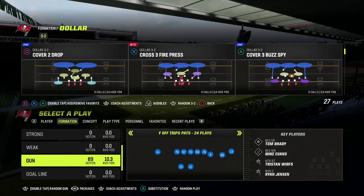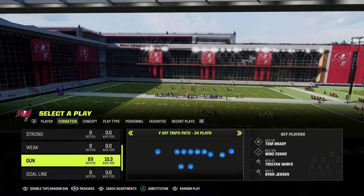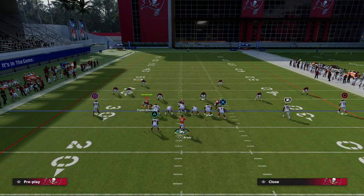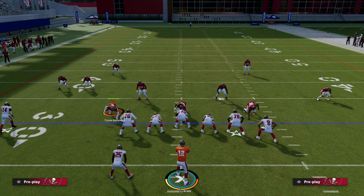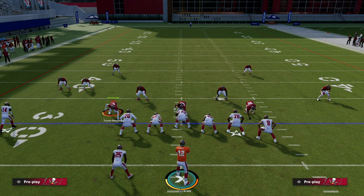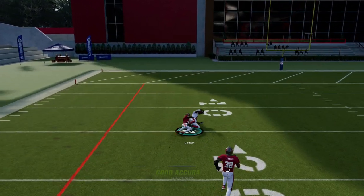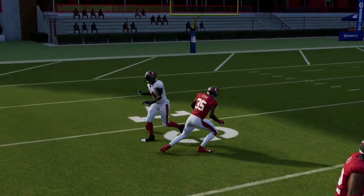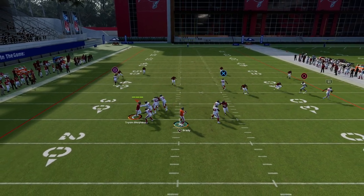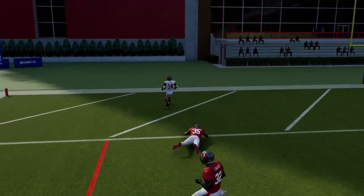We're going to start with Cover 4 Drop. I do have match coverage on for zone because it actually makes the zones play better. Cover 4 Drop is still a spot-drop zone coverage — it's not necessarily a match coverage. Here's my basic setup: just block the running back, put the left side slot on a flat, and then put this guy on the in route. Very simple — basically running Y Cross. What you'll see with this fade route is sometimes we get this really glitchy animation where he bumps into the defender and you can throw the ball over the top of Cover 4 Drop. These glitchy fades are the best route in the game for bombing pretty much every coverage. I'm able to bomb Cover 4 with this fairly consistently, and we're able to get over the top for a one-play touchdown.